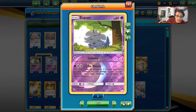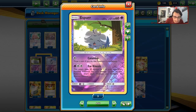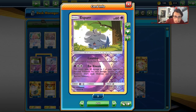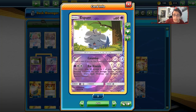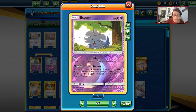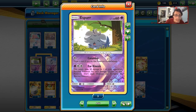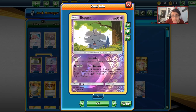Then you want to follow up with Ear Kinesis from Espurr, which is kind of the heart of the deck. Ear Kinesis does 20 damage to one of your opponent's benched Pokémon for each damage counter on it. So for example, if Pikachu-Zekrom has 100 damage counters on it and you do Ear Kinesis, Pikarom takes 200 more damage — 300 total — meaning Espurr one-shots a Pikachu-Zekrom with Ear Kinesis. Which is just kind of insane.